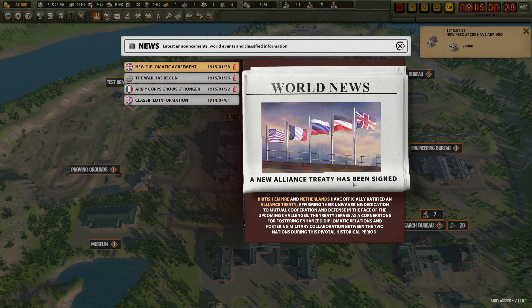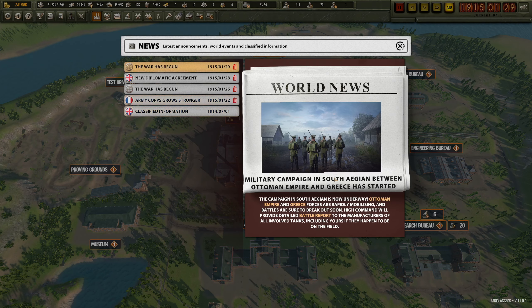A new alliance treaty has been signed - the British Empire and Netherlands have officially ratified an alliance treaty, affirming their unwavering dedication to mutual cooperation and defense in the face of upcoming challenges. The treaty serves as a cornerstone for fostering enhanced diplomatic relations and military collaboration between the two nations during this pivotal historical time.